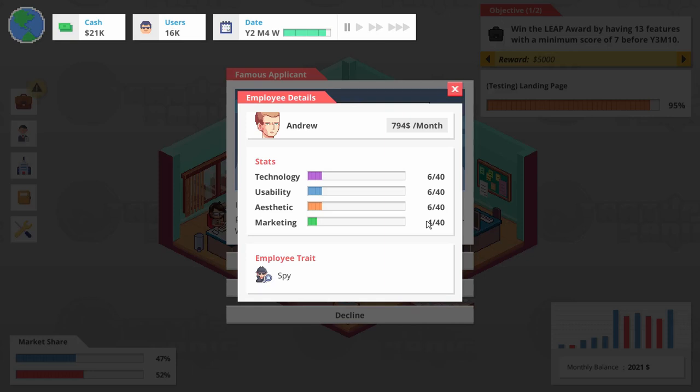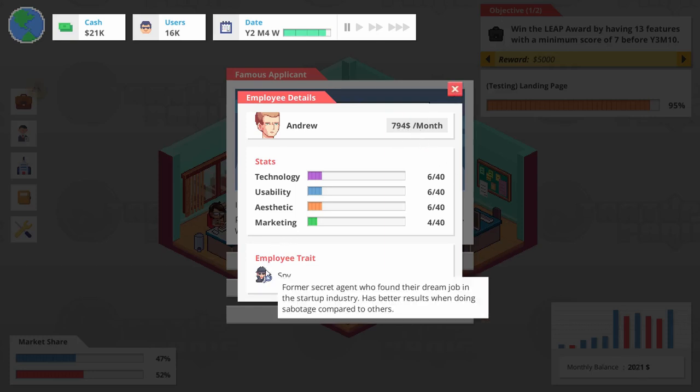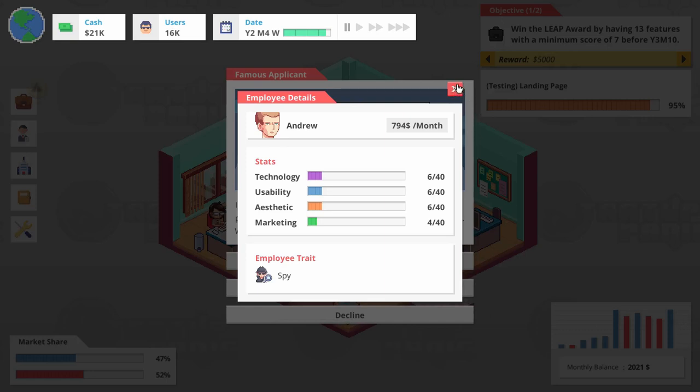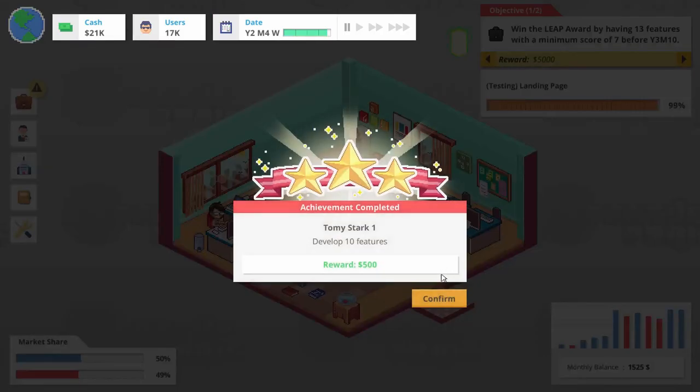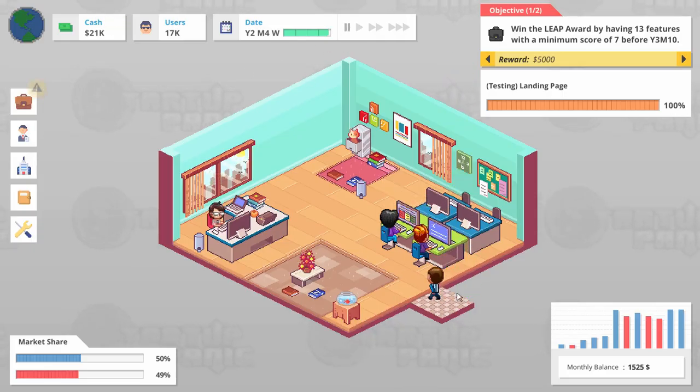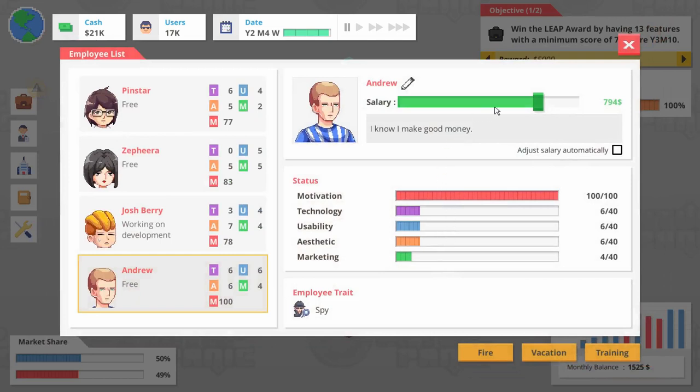We could start double-teaming these other features here. We got the monthly balance to absorb his cost. Better results when doing sabotage — we haven't gotten into that sabotage yet, but we might need to. All right, 10 features. Andrew — you are not Andrew. I know I make good money. Let's put you at mid, like 600 bucks, because you're a little expensive, Andrew.